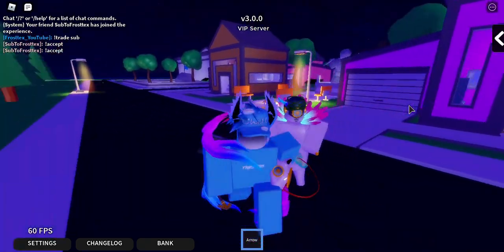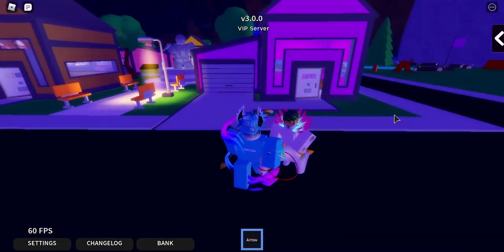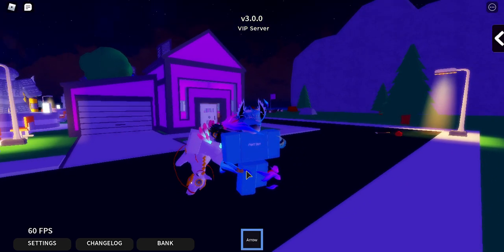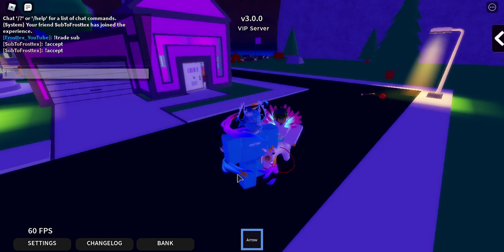Trading is pretty easy, but now I'm gonna show you guys how to give items — it's basically kind of like the same thing. All you have to do is equip the item that you want to give. It has to be from your inventory. So now I have to equip it, I have to be holding it out, and then I have to go in the chat and say give item, and then put their name.